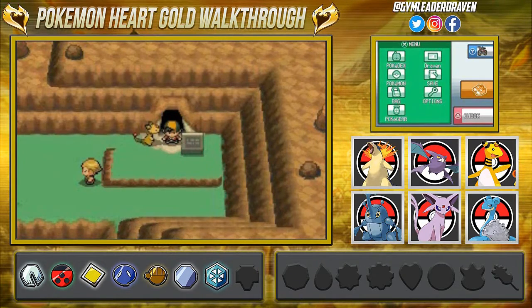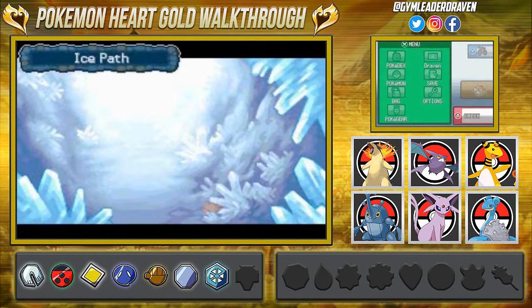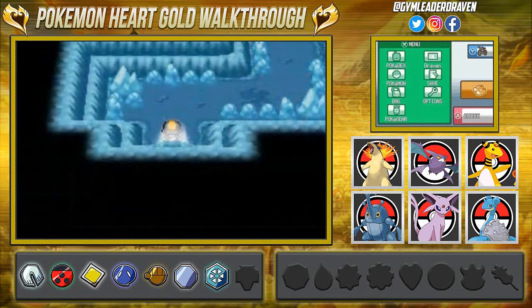What's up guys, it's me your host Draven, and welcome to another episode of our Pokémon Hard Gold walkthrough. We went through Route 44 and destroyed everybody, and now we're here in the Ice Path.